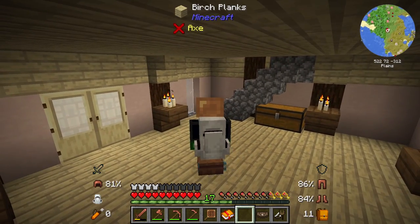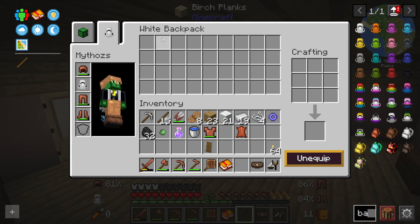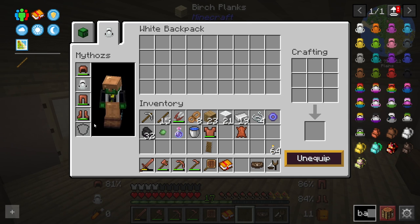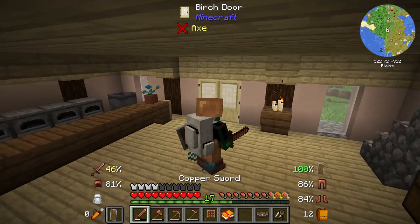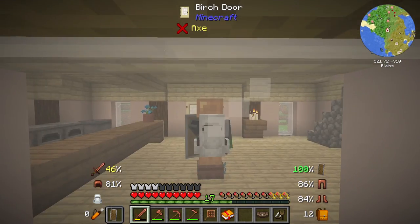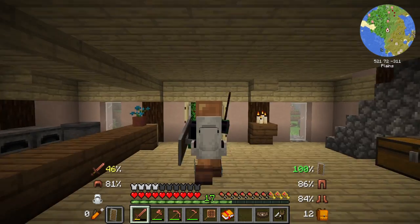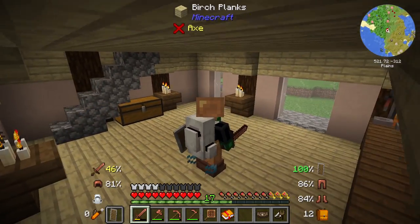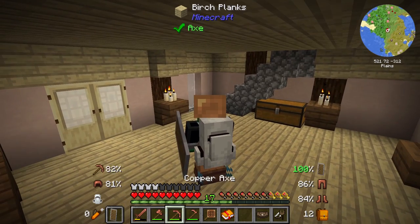Now we have all this extra inventory for adventuring. But if we really want to take on some monsters, we shouldn't be using the backpack, so let's put our shield back. We should be able to hold shield and sword just fine. That looks pretty awesome, I gotta say. I believe that's everything I wanted to build for now from the adventuring side.